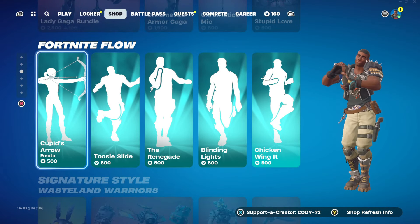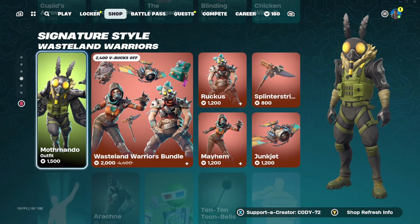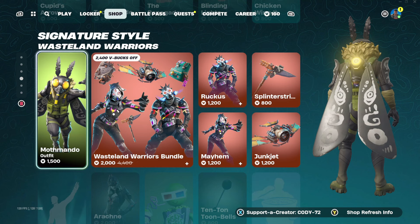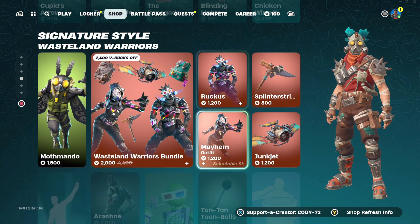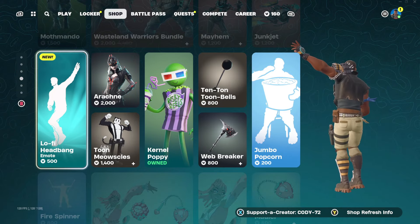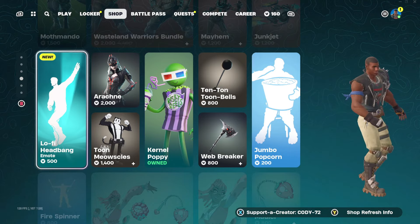We got the Ninja Turtles tab going on down, we got Lady Gaga, Fortnite Flow, Cupid, Zero Two, C-Slide, the Renegade, Blinding Lights, Chicken Wing It. We got some very apocalyptic style skins that feel really fitting for this season — we have Moth Mondo, Wasteland Warriors Bundle for 2000 V-Bucks, Ruckus, Mayhem, Junk Jet, the Splinter Strike Pickaxe. And here we have a new emote — Lo-Fi Headbang — going right along with the Metallica style vibe this season has going on.